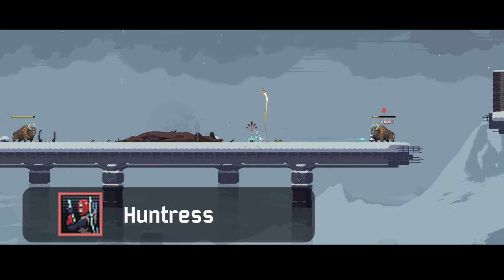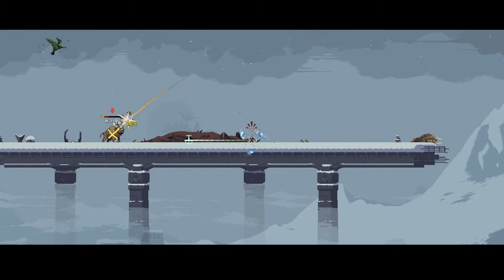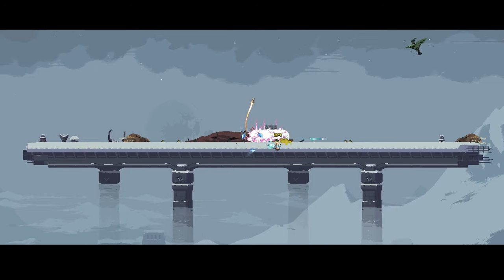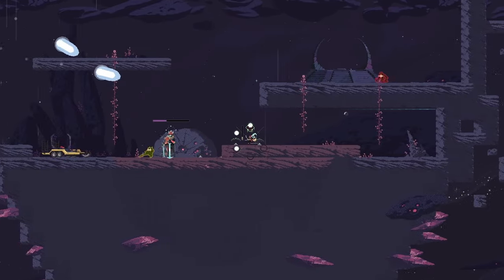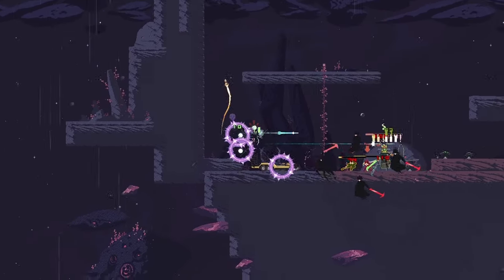Huntress has a really easy time with this trial. Take Hit List, Bleed, and then Wicked Ring at the end. I play this aggressively and try to kill things as they spawn so I'm not taking a lot of chip damage, which is the only thing that really threatens you. Hive Cluster and the Boss Fight will probably give you the most trouble, so just use your equipment defensively for those stages.